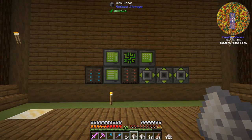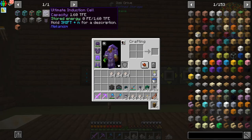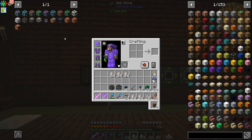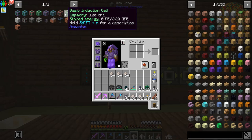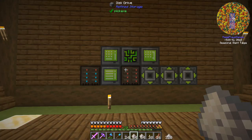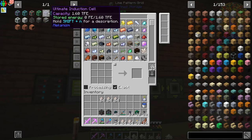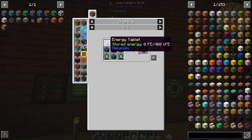The lithium has been produced — as you can see in the bottom right, we have 320 of it, which is exactly five stacks. That should be enough to make a single ultimate induction cell and to make an elite induction provider, and that's my goal for today. Get all the casing done, get the ports done so we can put power in and take power out, and then the ultimate induction cell should be more than enough for storing power now — we can just slowly tack more on. The main annoying component of these is the energy tablets — these things are not hard to craft, but because they have a durability and store power in them, they cannot stack.